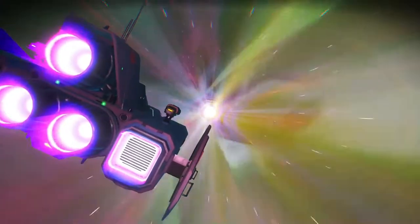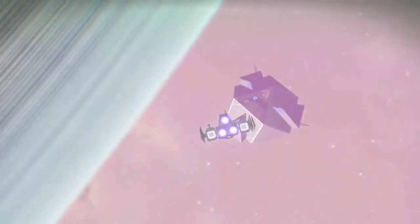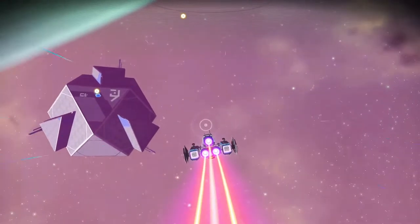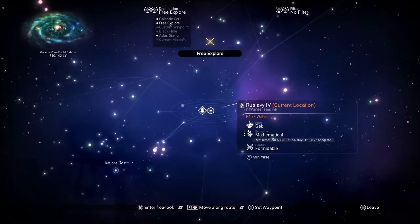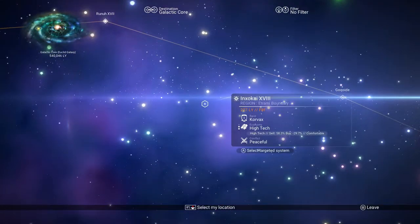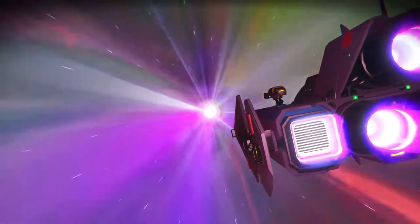When I go warp I'm usually trying to get three-star systems so I can look for some ships for you guys too. Sequence received, source unknown — eight of sixteen, let's do this. It's still taking me to that Atlas station. We're at about 540,000 light years. You don't have to go exactly to the center of the galaxy with these things, especially with the Atlas Path — I do know that.